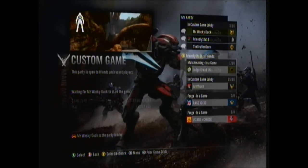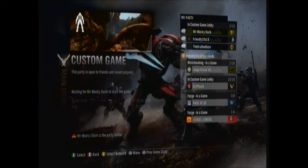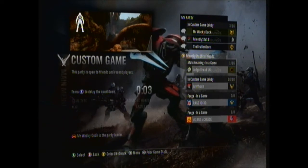Okay, here we are. We are now doing Halo CEA Easter eggs. We've edited the map so we know where the thing is — where the teddy bear is and all, you know. This is Beaver Creek.